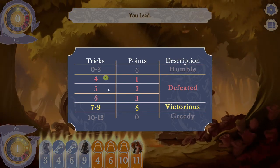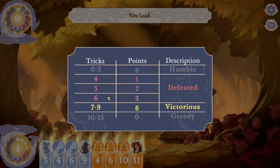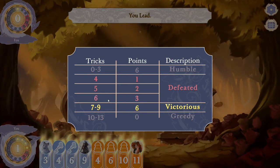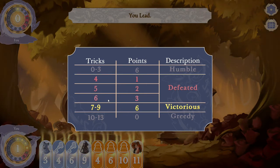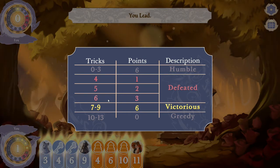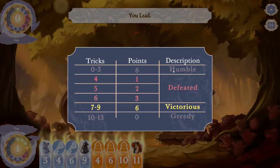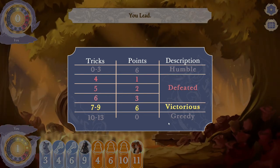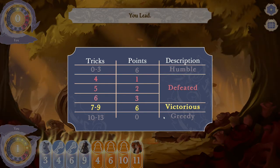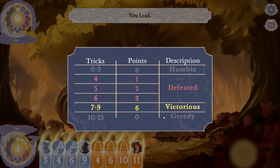Most games are going to fall in the middle, where you're getting anywhere from six to nine tricks — that's pretty common. The seven to nine region is a sweet spot you want to shoot for in most games. The scoring is nonlinear and it's something you can change your strategy around. It's also easy for the AI or an opponent to take over and lose every single trick deliberately, so the computer is really good at doing that.